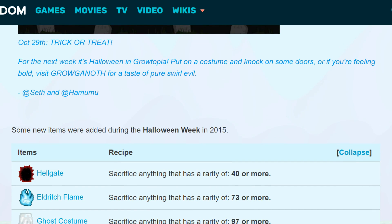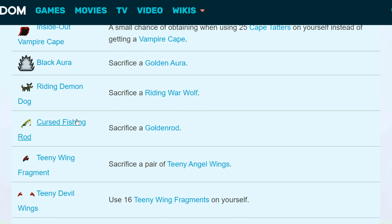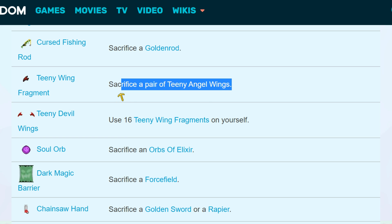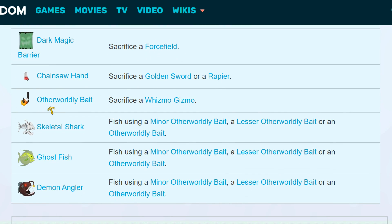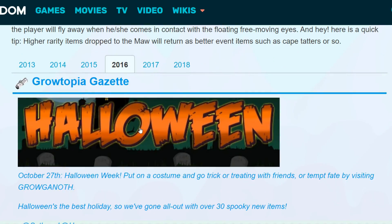Moving on to items that came out in 2015 — now we've got tons of things you can make. There's the Murder Vampire Cape, a Highly Combustible Box, and you can get a Flaming Cape. If you've got a Golden Aura, sacrifice it to get the Black Aura. There's also the Riding Demon Dog. If you've got tons of Teeny Angel Wings, sacrifice those to get 16 Teeny Wing Fragments — use them on yourself and you get Teeny Devil Wings. You might also want to make a Chainsaw Hand: prepare tons of Golden Swords or Rapiers, make tons of Chainsaw Hands, and sell them later in the year.